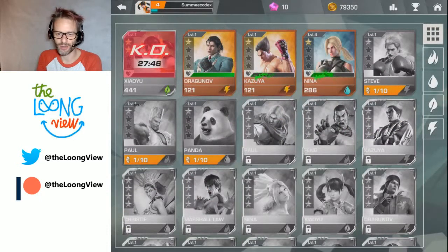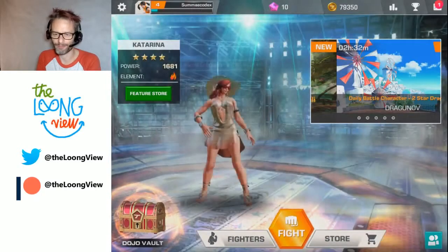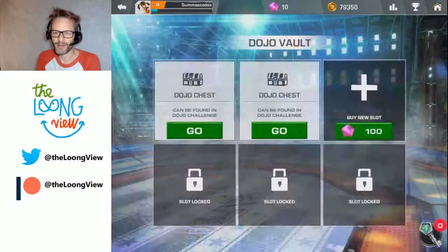You can see all these other characters. There's the one shard of Panda that I have — I need another 9. Paul, I've got one shard of him as well. Back to the main screen.